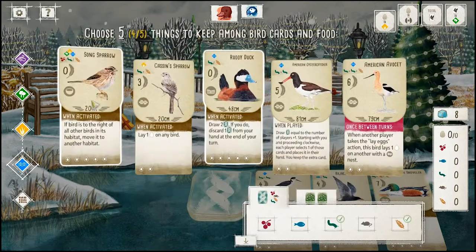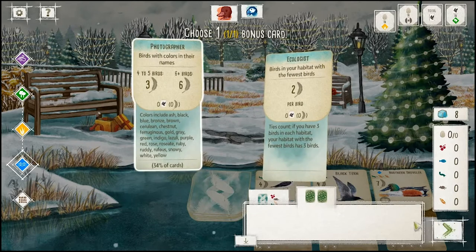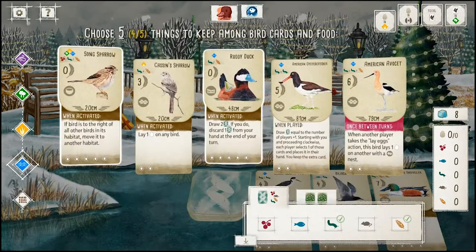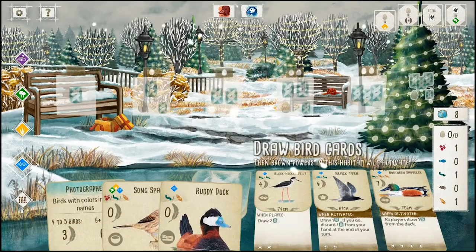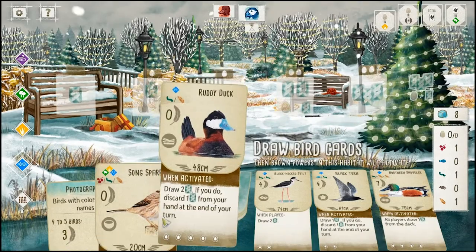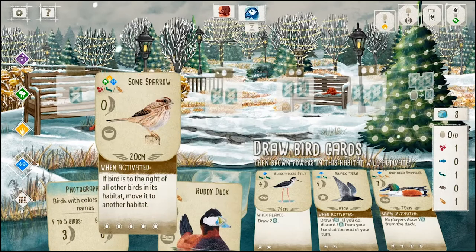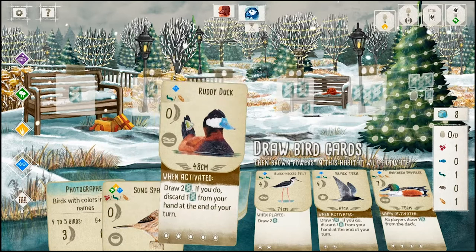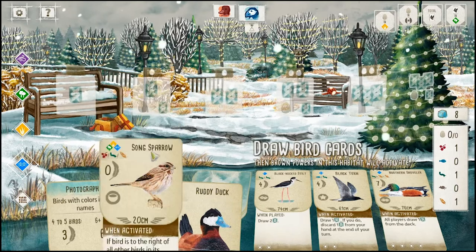It's our bonus cards. We're keeping Ruddy Duck, so let's go with Photographer. And we'll grab a cherry. Not a horrible start. Good egg capacity, generate some card advantage. We can leverage the Song Sparrow's power to help boost our actions.